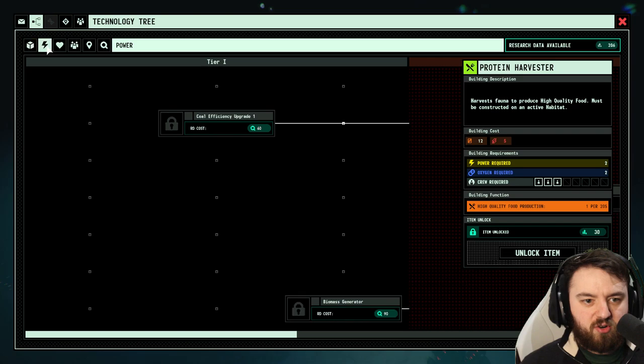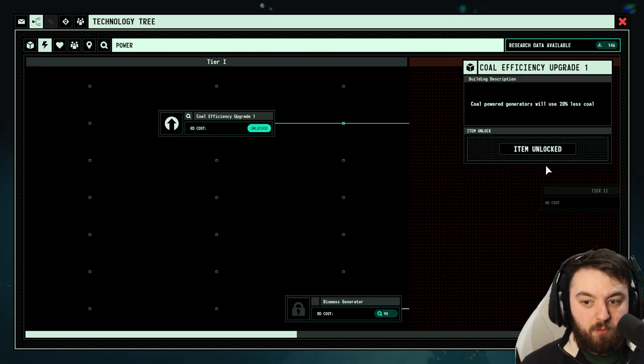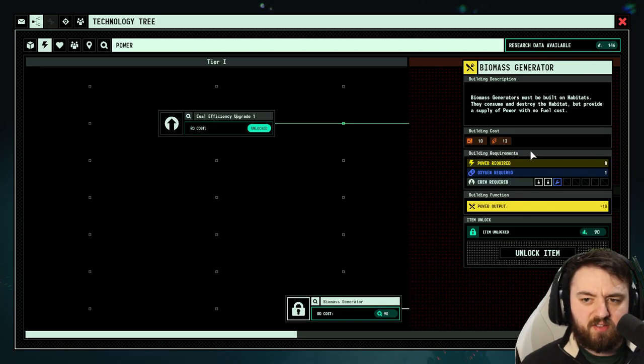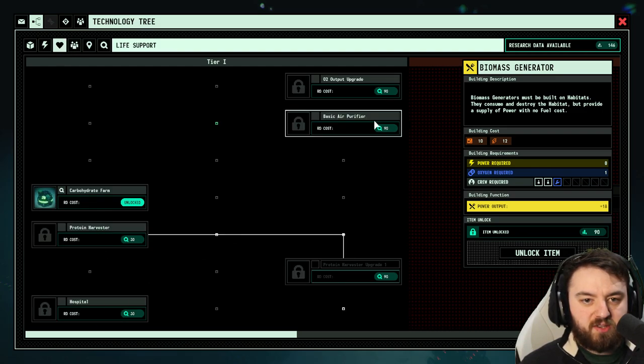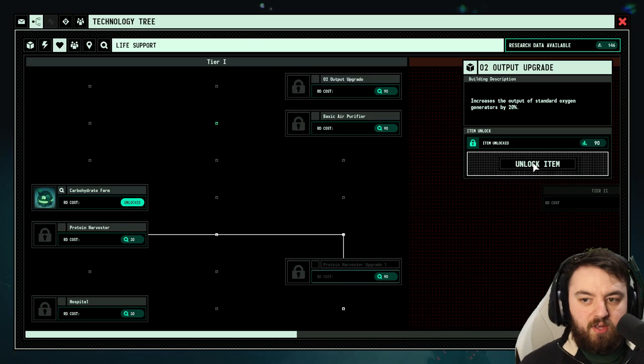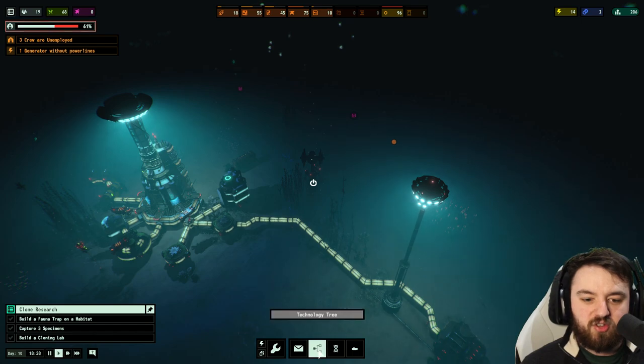Coal efficiency — they use 20% less coal. I'll actually unlock that. Biomass — they consume and destroy the habitat but provide fuel. We won't do that at the moment. Life support, carbohydrate farm — we've built that. We can increase the O2 output. That's used quite a bit of our research data — we'll have to generate a few more.